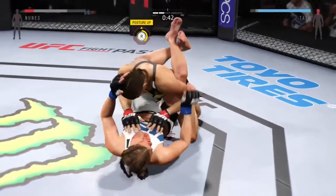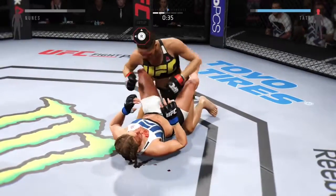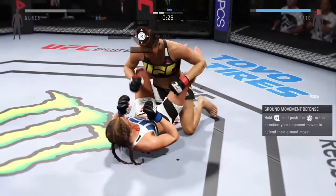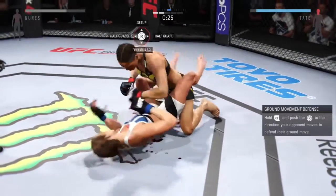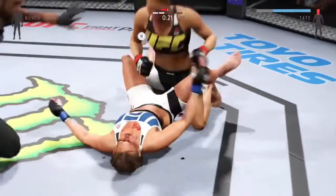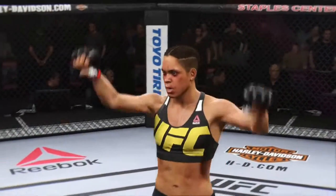45 seconds. Nasty right hand. Come out and get yourself up in a better position. Huge bomb from the top. There's a big left hand. Boom, it's over. It is all over. Ground and pound knockout.